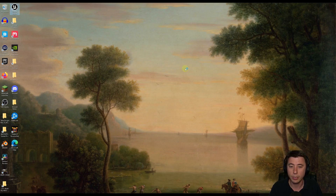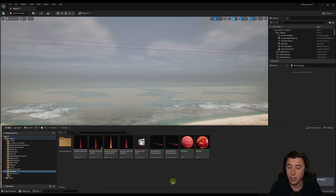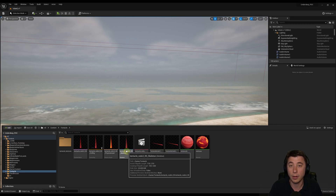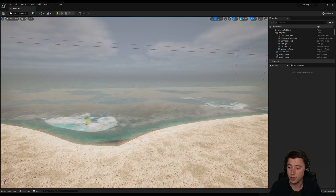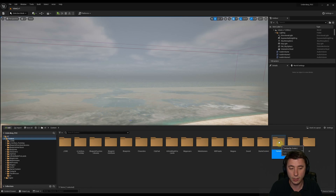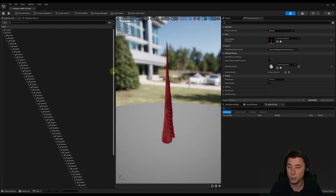Open up Unreal Engine, go to your content drawer, and you should now have a tentacle folder. The very first thing to do is open up the skeleton — if the skeleton loads, you know you're all set with everything else. If it loads and it's red with all the joints showing up, great. Then close out, go back to the content drawer, take that tentacle folder, drag it over to characters and say move here. Then go into characters, back to tentacle, and open up the skeleton one more time — because we have to add a socket.